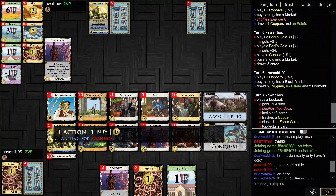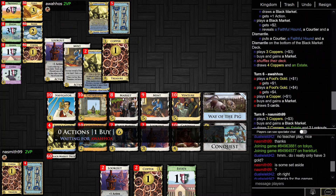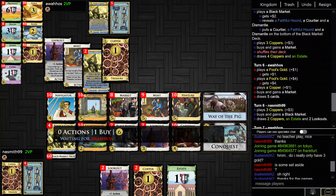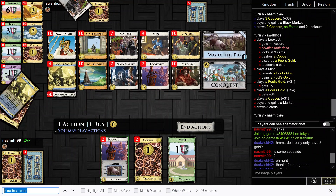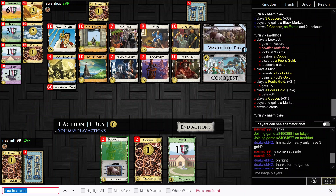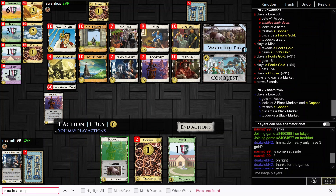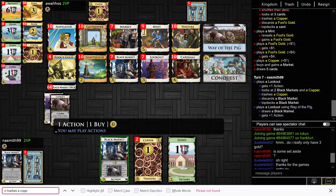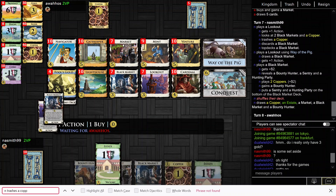I know there's an estate down there — oh, there's not. I trapped a Copper. So I know there's one Copper down there. I'll just play this. Okay, the Bounty Hunter's really good. I like that for sure.